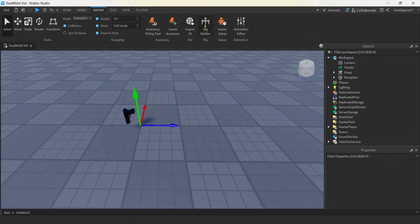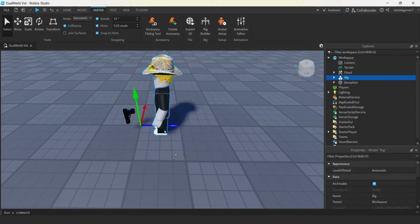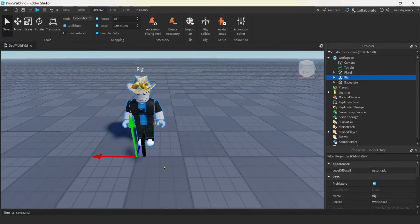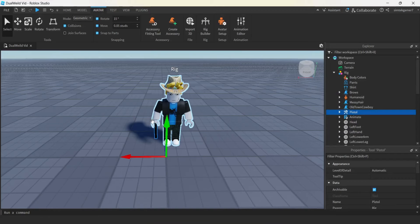Let's get a rig in the world so we can try and fit that pistol. Go to the Avatar tab, then Rig Builder, and I'm going to do R15. If you're doing R6, select R6; if you don't know, do R15 — that's the default. Do my avatar and then we can see how this fits. Drag it into the rig. Now remember your pistol's in the rig so remember where it's at. Let's rename this pistol to 'dual wield pistol'.